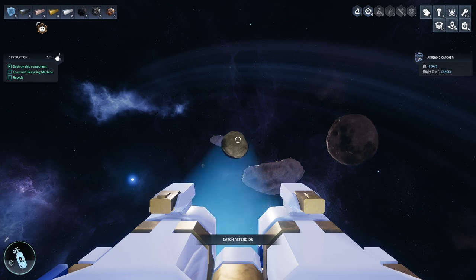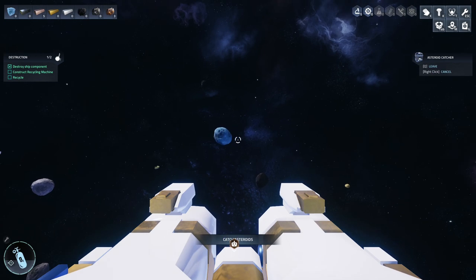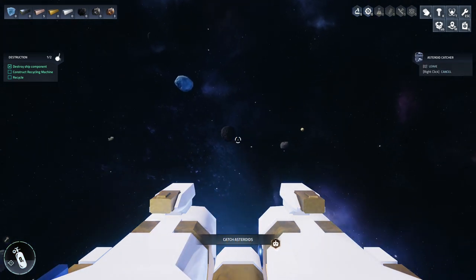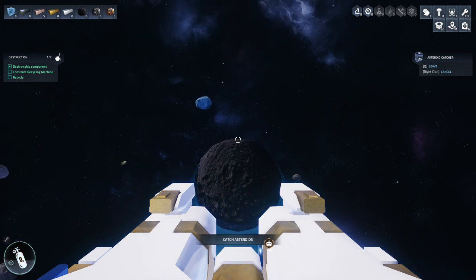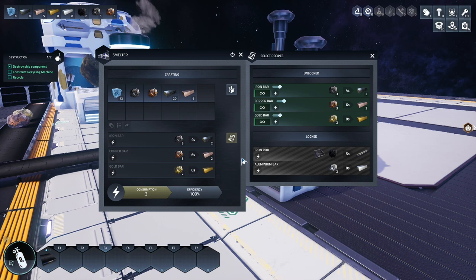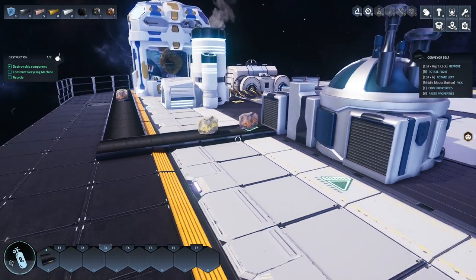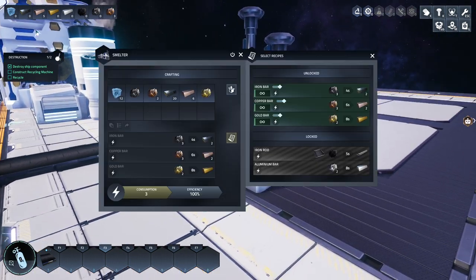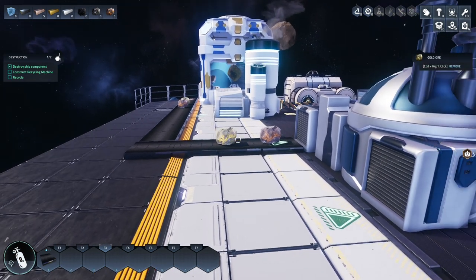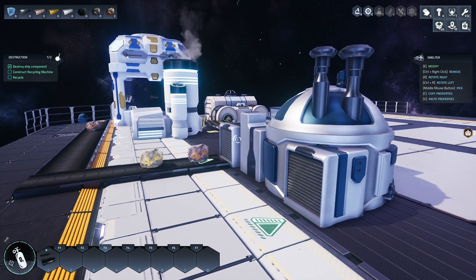I'll grab a gold mine - we haven't done any gold yet. Actually let's get a carbon one. The smelter has been running and look - we've got 20 iron bars and six copper bars. As the other catcher smelts things down, it just comes along into the inventory until they get enough, then it posts it out. More copper starts going, gold starts going, and it all just sits in there - beautiful, very simple.